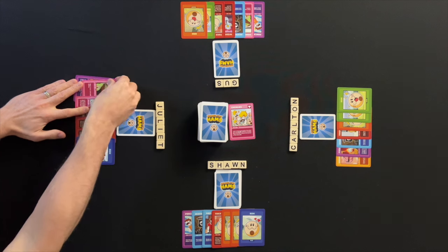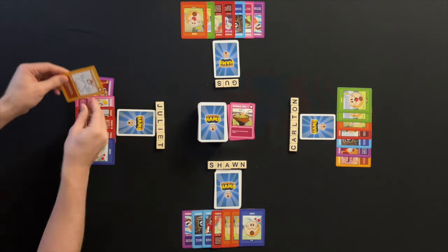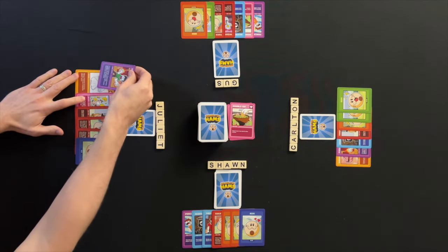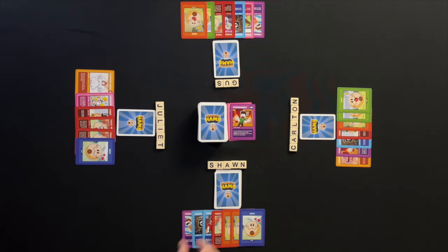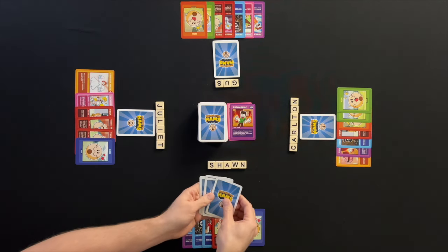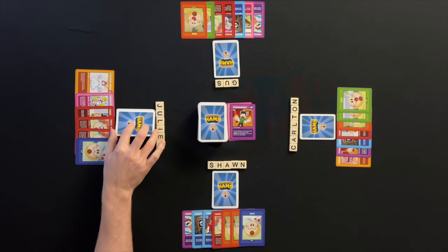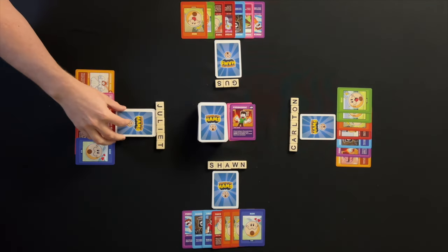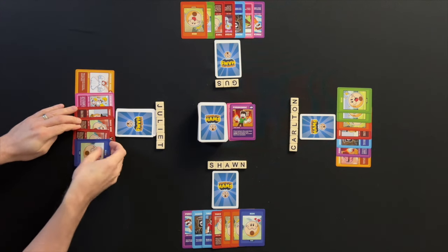Juliet plays the self-help action card Double Dip. This allows her to draw a card and take two other actions. The first action she takes is to play the Pyromaniac steal action card. This card allows Juliet to choose two players who will move the top card of their hoard piles to the bottom of their piles. Then Juliet gets to steal the top two cards from each player's hoard. Juliet's second action is to hoard a ham to her hoard pile.